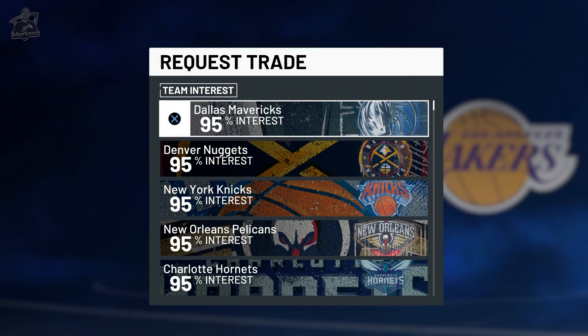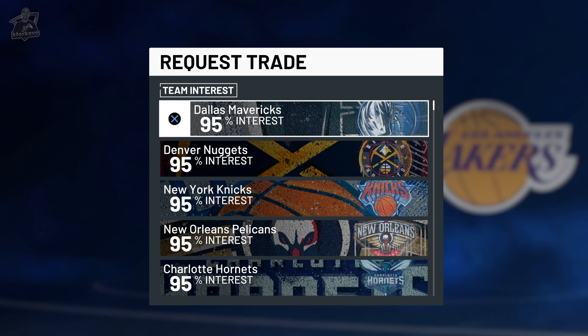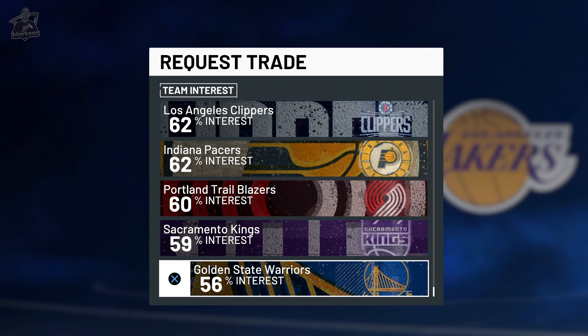Here we can see all of the different teams that are interested in us. This is going to be based off of that particular team's needs. For example, I play the shooting guard position and the Mavericks really need a shooting guard, so they are extremely interested in me joining the team. If you try to get traded to a team that isn't that interested in you, there's a good chance they'll decline your request and you'll have to start over, so definitely be mindful of the team you're trying to get traded to.